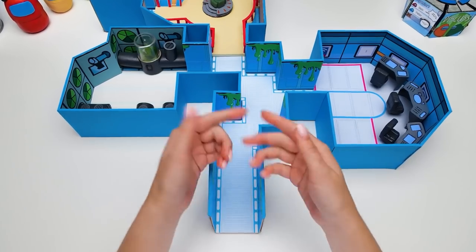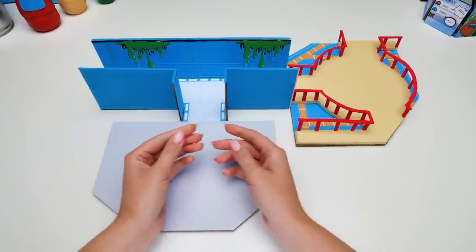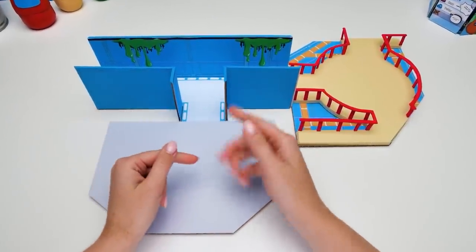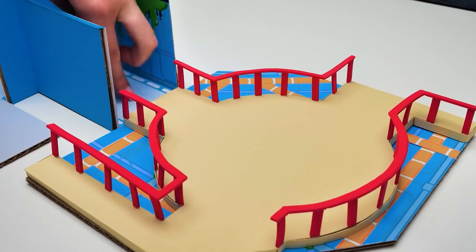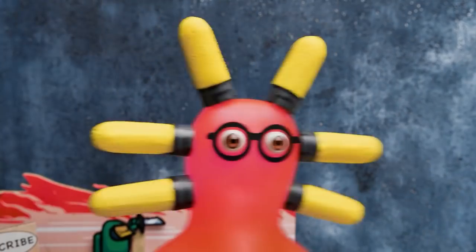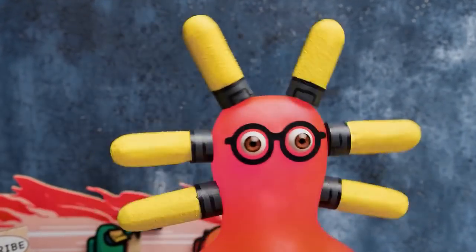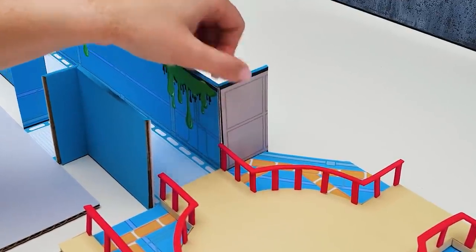These locations are ready! Let's move on to the other ones! Sammy has already made the corridor to the next location — let's see where it leads to! Hey, is this another weapon location? Sue, are you serious? It's the shield location! Oops, sorry! I'm not as good an Among Us expert as you are, Sammy!